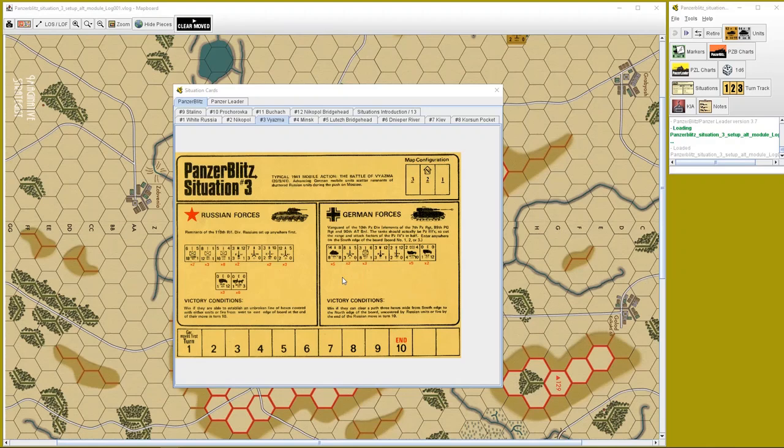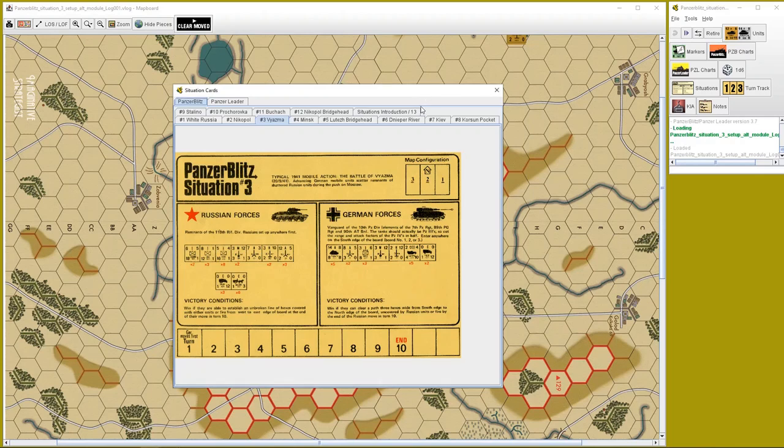I'm playing the Germans again. Harry was playing the Russians, and he set up a defence. The victory conditions for the Russians are to establish an unbroken line of hexes covered with either a unit or fire from west to east — west is at the top, east at the bottom. For me to win, I need to clear a path three hexes wide from south edge to north edge, uncovered by Russian units or fire, by the end of the Russian move in turn 10. Fire means a unit must be able to project fire into that hex.